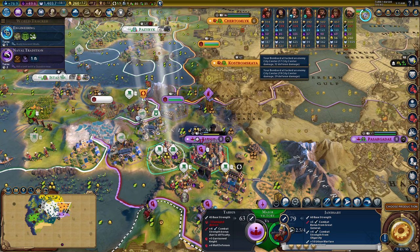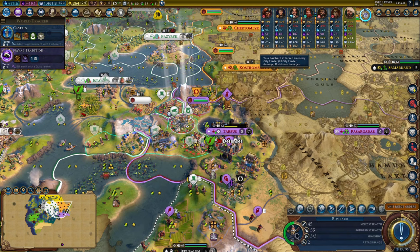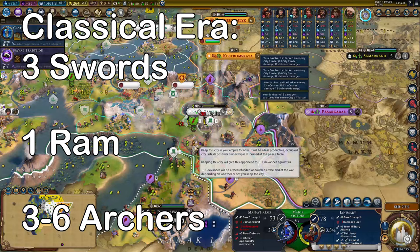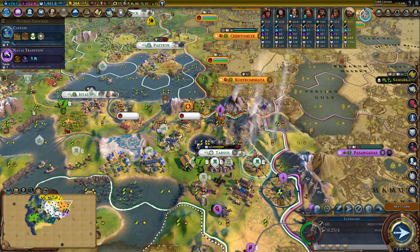The best army to wage war in the ancient era? You're really not doing anything in the ancient era. For the classical era, three swordsmen, one battering ram, and three to six archers should be enough. You really want archers to take out enemy units because they're that strong, while your swordsmen take out walls with the battering ram, as they do a lot of damage against ancient era walls.